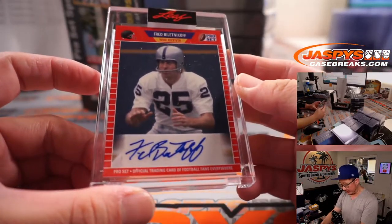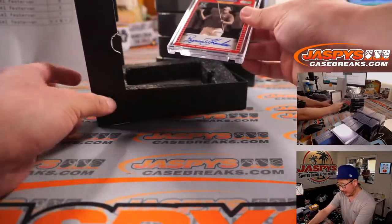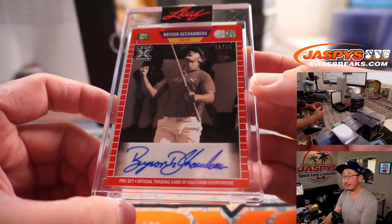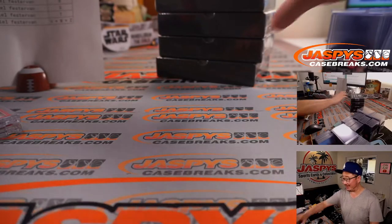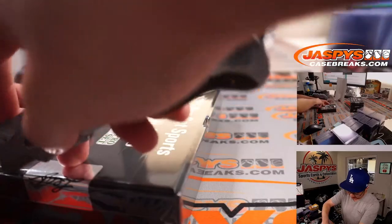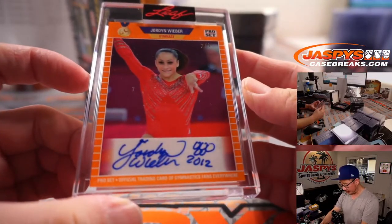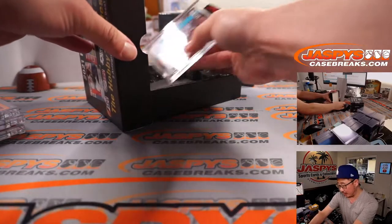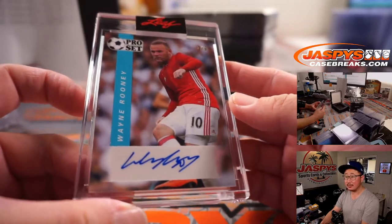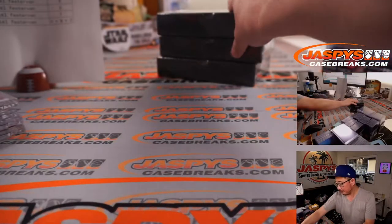We're going to start off with Fred Biletnikoff — letter F — and that will be for Daniel. The second one is nice: golfer Bryson DeChambeau, 32 out of 35, mixing a little golf in — Daniel with the letter B. Next is Jordan Weaver — letter J — Daniel. Daniel has all the letters except for K, N, and O. Let's see if we can find some K's, N's, and O's for others. There's Wayne Rooney — nice, 3 out of 9 — soccer great Wayne Rooney, Daniel with the letter W. Three boxes to go.